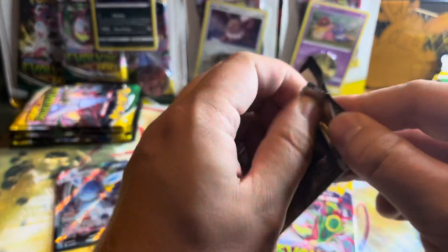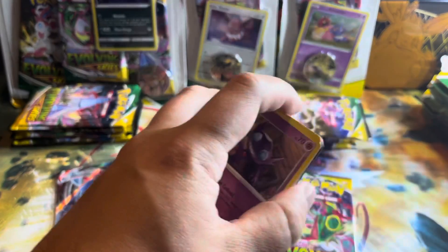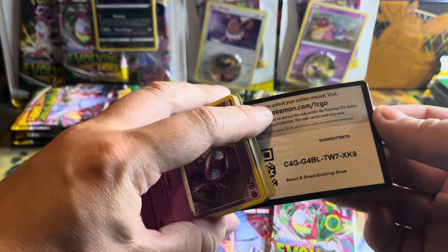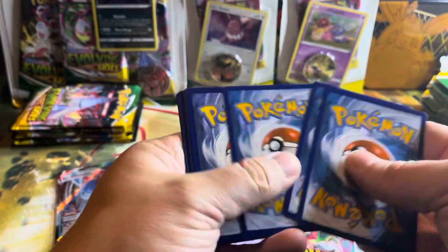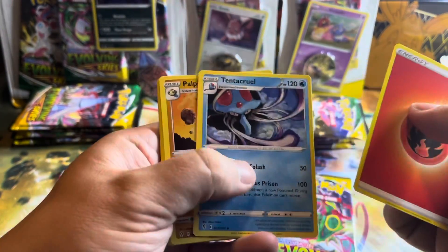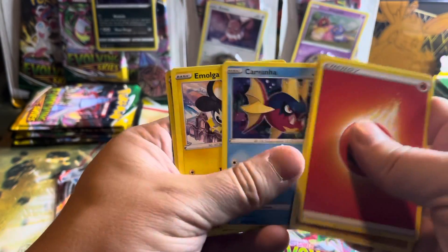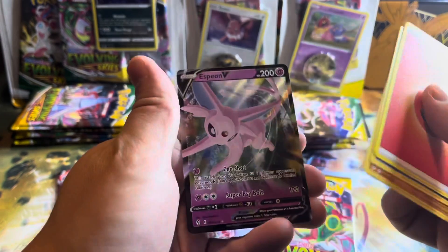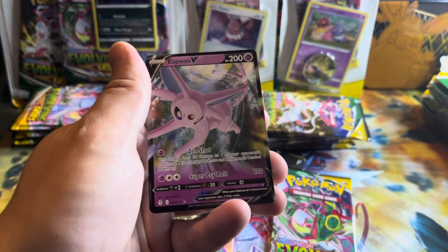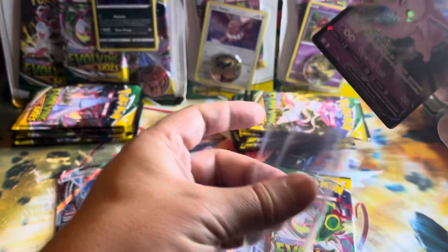Let's do one more — a Sylveon pack. Let's see if we can get some fire. Tentacool, Palpitoad, Shopping Center, Sableye, Nickit, Bergmite, Carvanha, Emolga, Drampa, and an Espeon V card. Got two Eevee-lution pulls so far.